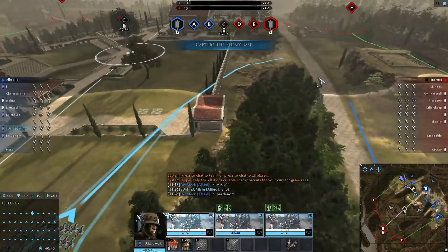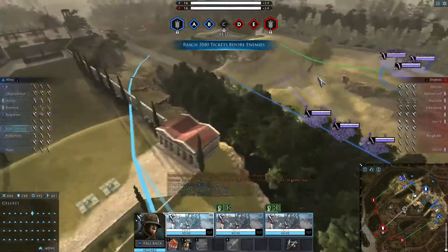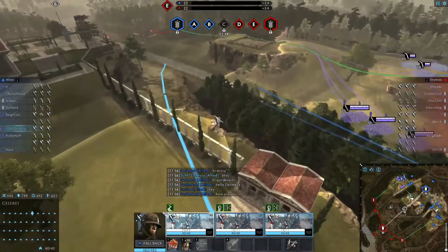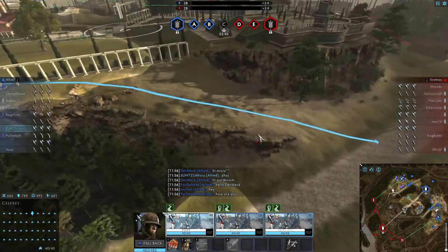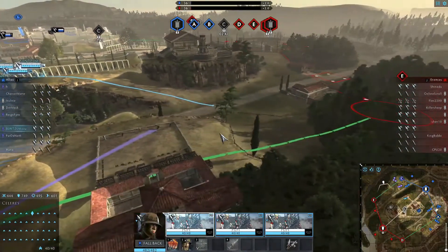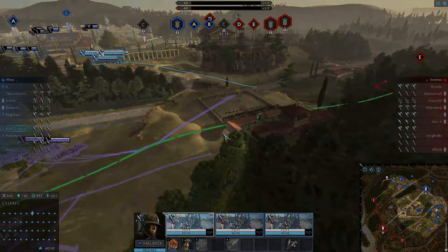Slingers can almost never shoot unless they're in a perfect position. Just fix the firing arc for slingers and they'll be viable — they won't be stronger than archers, but they won't be nearly as much weaker as they are right now.